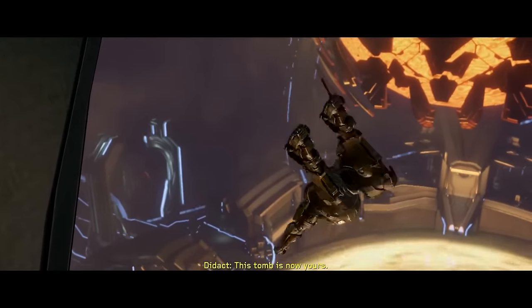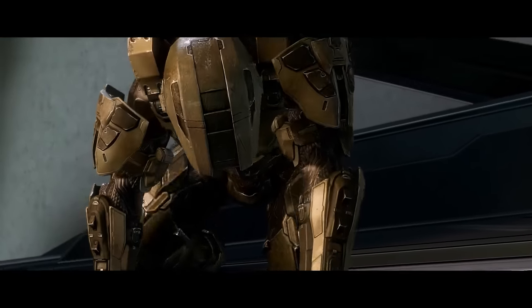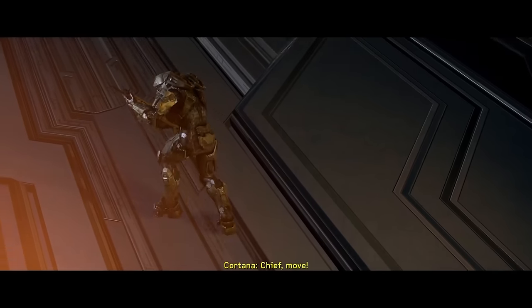Remember when the Forerunners were a mystery and they just had weird architecture? Now they're a weird vampire guy with ugly hair. Chief, that ball's gonna blow up — move! So he said 'this tomb will be all gray' or some stupid crap. And I was like, he'll probably die in the explosion. He's not wearing Master Chief armor that can fall from space and not die.